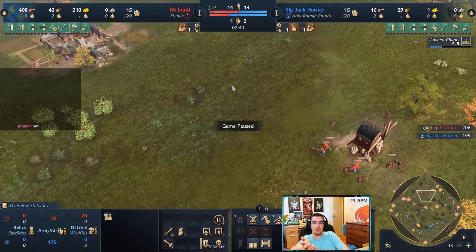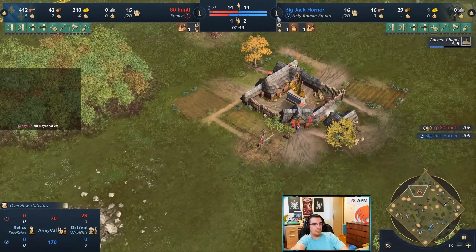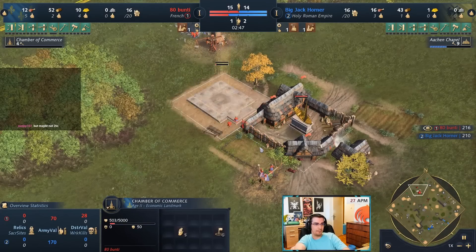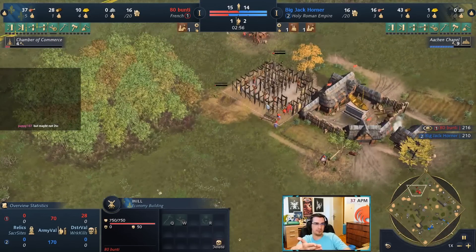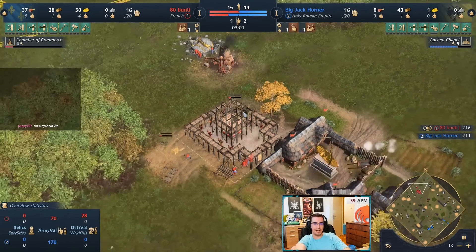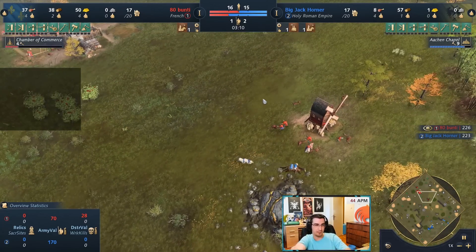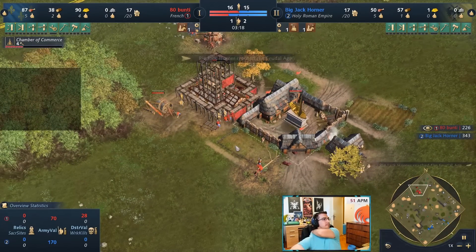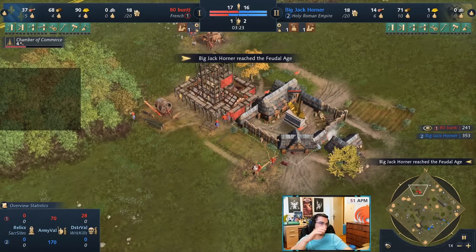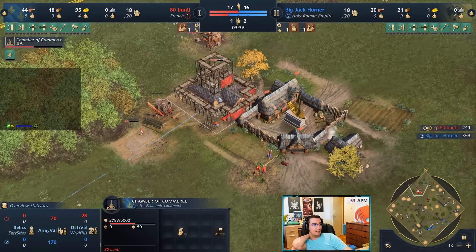Another thing you can do: once you age up and want to continue gathering deer, you can build a tower - towers garrison five villagers, so the villagers are safe for a while. As I'm aging up right now, I'm going with four workers on wood, five on food which is enough to sustain villager production, and four on gold - because I want to make sure I have all the upgrades researching, since you get a free trader every time you finish an economic upgrade.